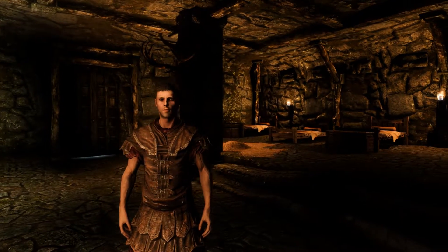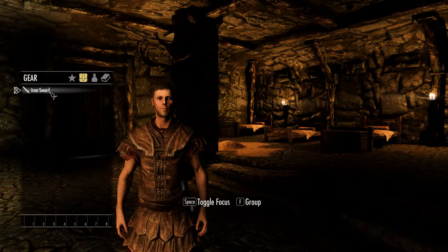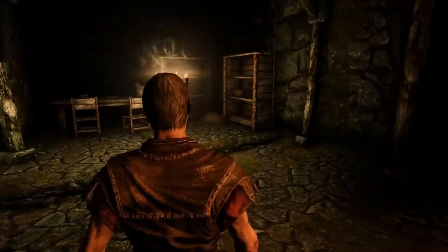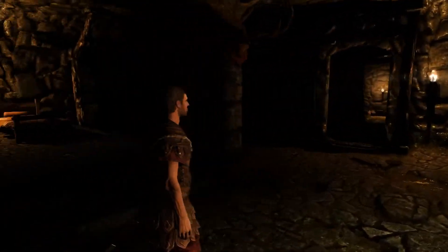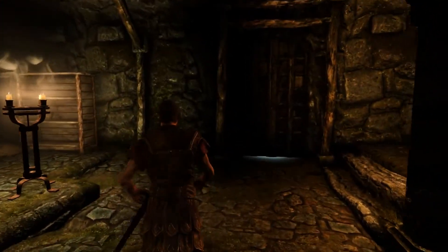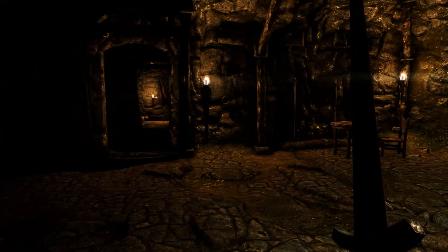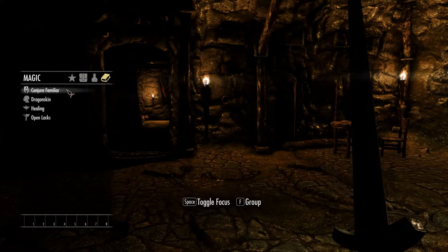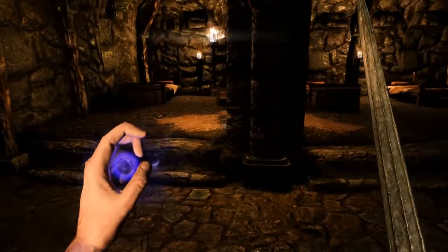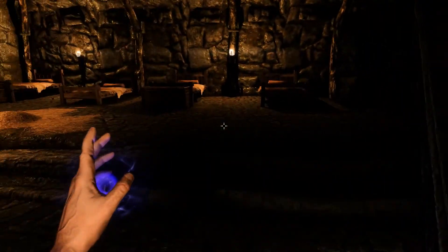That dragon is really tearing it up out there. Anyway, we should probably continue on. You will be seeing me use a sword. If I had to put a class on Sam, I would say he is a spell-sword — sword in one hand, spell on the other. Mostly conjuration and alteration, that's what you're going to be seeing me use.